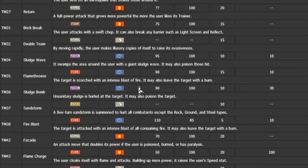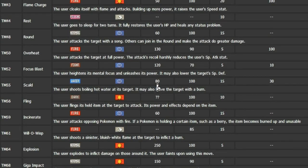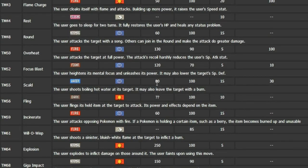We have Sludge Wave, not really useful at all. It has Flamethrower in case you don't want to use Overheat or Fire Blast for the accuracy. It does learn Fire Blast. It learns Sandstorm also, which is awesome. Flame Charge — you could use that to increase its Speed, to help with its really low Speed stat. Rest — that'll be something you can utilize with Sleep Talk. It does learn Focus Blast, and each time I look at this thing it gets better and better. Focus Blast is a really cool coverage move — I love that.